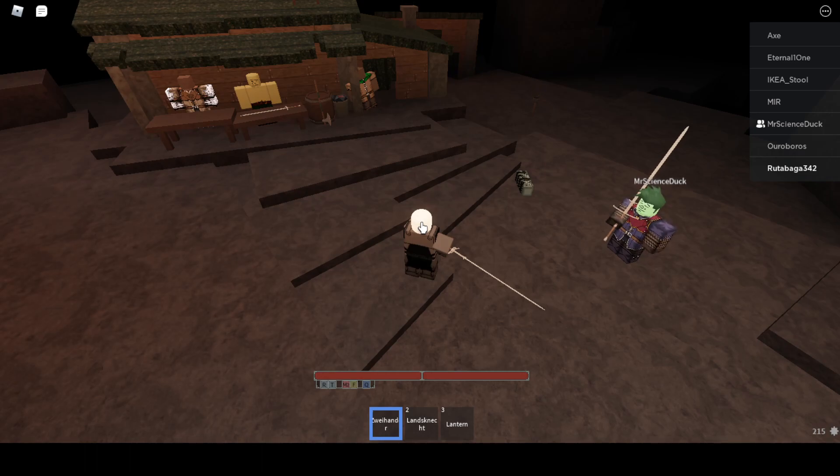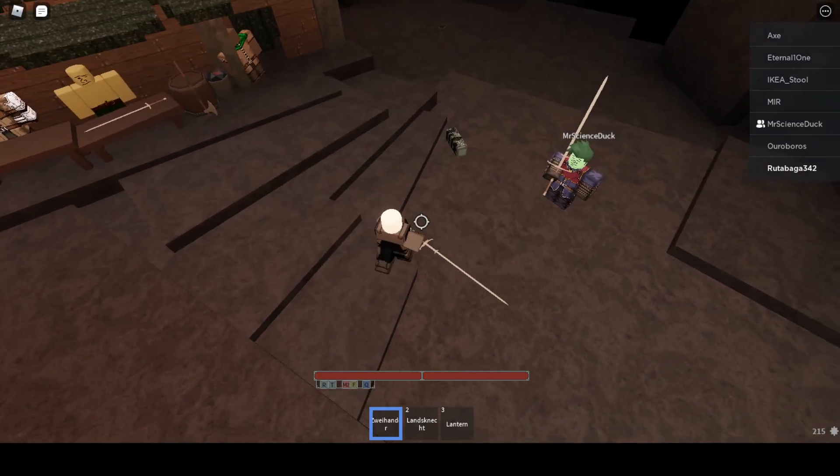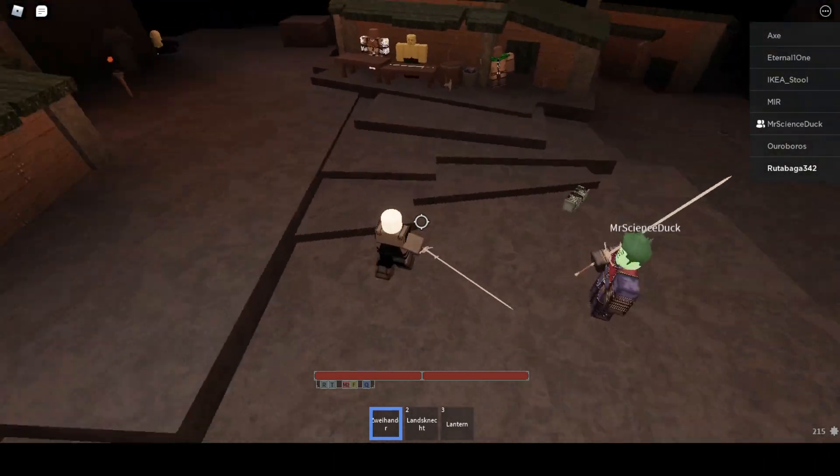Here's the thing: if they're good enough, they'll just walk out of it, predict it, and then dash in to get a free combo. So this is my friend — he's gonna help me with the showcase.